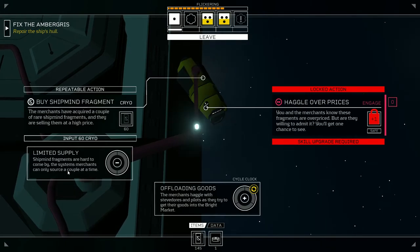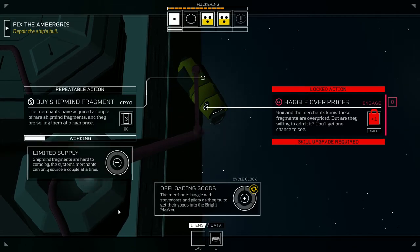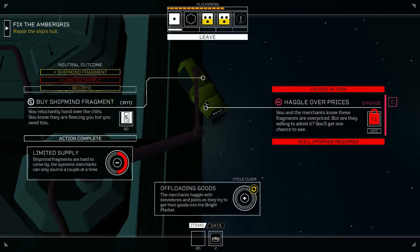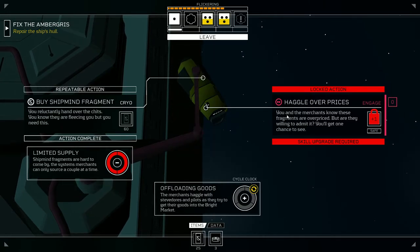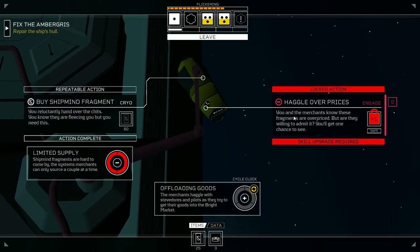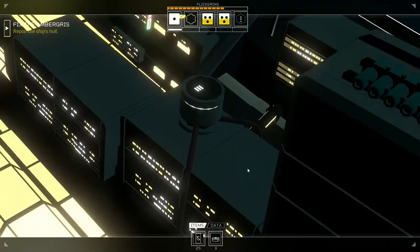A merchant freighter's in, so we could spend cryo and get shipmind fragments — isn't that nice! Got one, and two, and we got all three that we need. Haggle: the overprices — you and the merchants know these fragments are overpriced, but are they willing to admit it? You'll get one chance to see. I need to have an actual engaged skill in order to do that anyway. Let's make this shipmind.